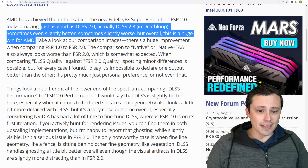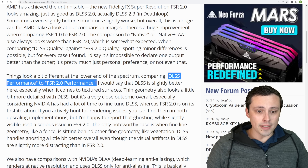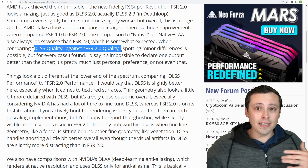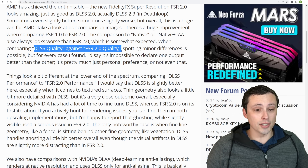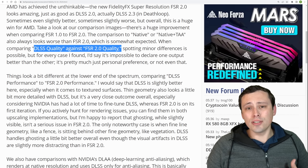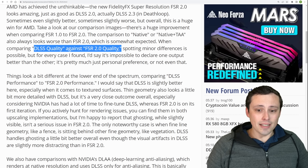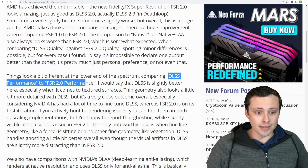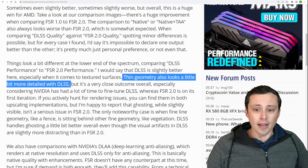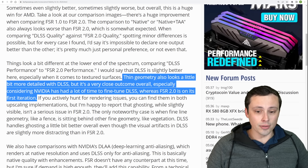The basic downside versus DLSS is when you're looking at the performance settings. At quality settings, they said it's basically the same, with little differences here and there — sometimes better, sometimes worse for each technology. At the quality setting is what I'd recommend most people use anyway. But if you're trying to use it on a GPU that's really too weak for the resolution you're targeting, they did say that DLSS looked slightly better at the more aggressive settings like performance. They were also saying that thin geometry looks a bit more detailed with DLSS, but it's a very close outcome overall, and DLSS has had a lot more time to fine-tune their technology.